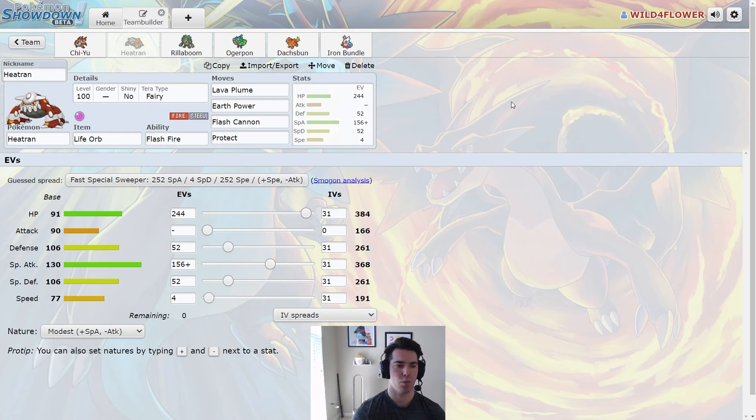Next is our Heatran with Life Orb. This is a pretty slow Heatran. We have Lava Plume, Earth Power, Flash Cannon, and Protect for very good coverage. Heatran's good once Trick Room goes down — it's very hard to stop Trick Room on this team. Lava Plume will also activate the Doshbunt's Well-Baked Body ability. Earth Power and Flash Cannon are great coverage moves. We have the Fairy Tera type. This thing hits very, very hard. The only issue is it's really slow and can be hard to bring if Trick Room's not up, which we don't set.